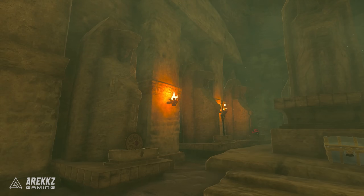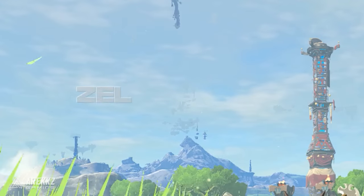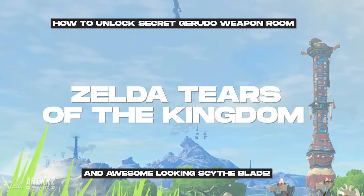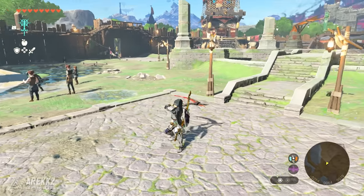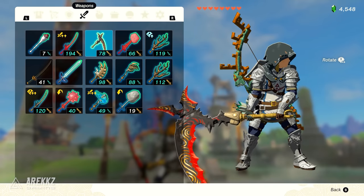However, this secret room contains one of each and will respawn them, so it's a great location to have unlocked and then place a travel medallion inside, so you have an awesome and easy location to keep stocked up on these powerful base weapons. If you're looking for one of the coolest looking weapons, we have you covered here — including where to get a scythe weapon so you can destroy those Bokoblins in style.